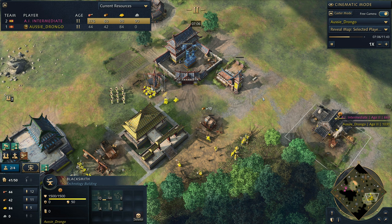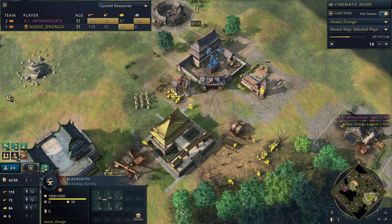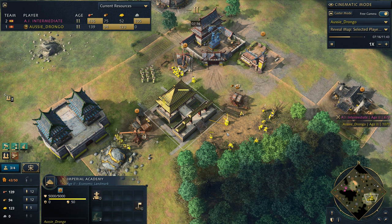12 villagers on food, then start going out to wood because that's going to be where your wood comes in for your rams. Behind this, we're also getting plus one ranged attack - this is really important before you push out. You need to have this; it is a non-negotiable. Do not push out unless you have plus one ranged attack, and preferably plus one ranged armor as well. Three imperial officials is absolutely fine for this build order.